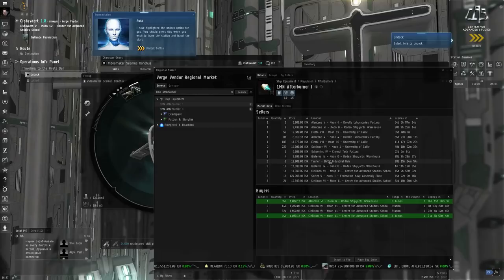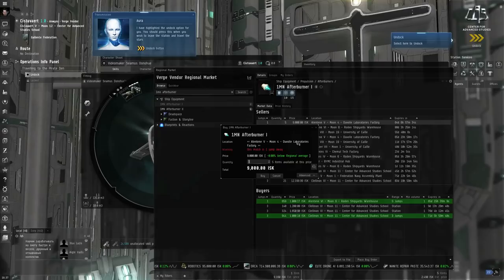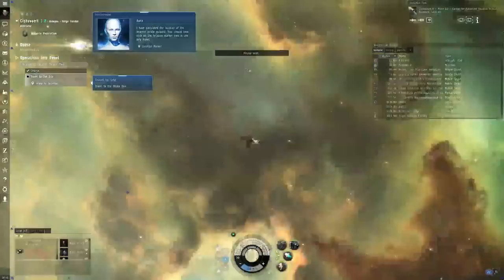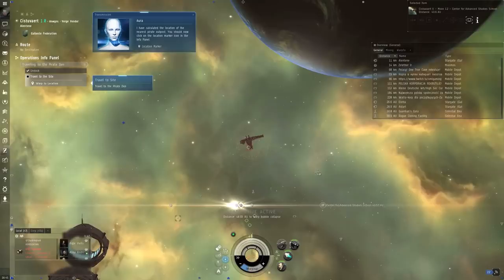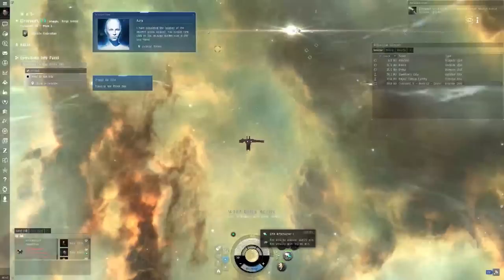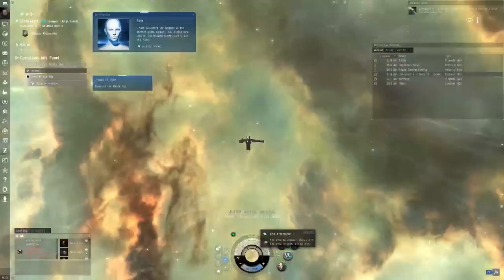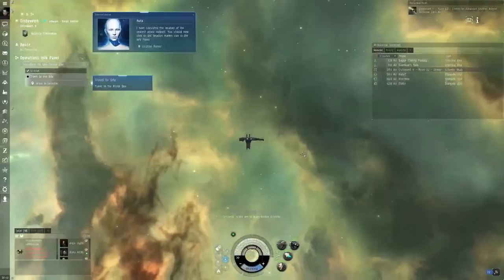I'm going to skip ahead to the part of the video where I've taken a trip out to Lentine, gotten a 1MN afterburner, and come back. The reason for that detour is a time-saving feature: the game starts you with a civilian afterburner, which spends capacitor energy to go faster, but it's not as strong as the basic 1MN Afterburner I. Some names use Roman numerals. A 1MN Afterburner I is significantly better than a civilian afterburner, and that'll save time especially with the tutorial tasks ahead.